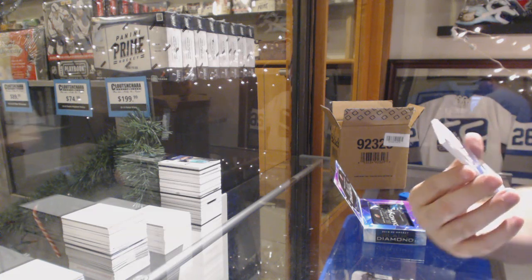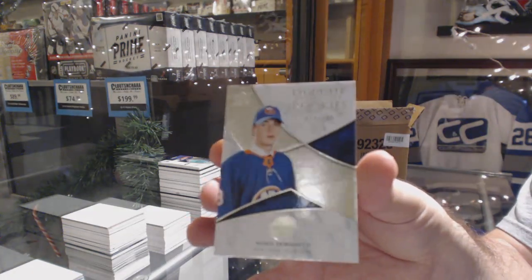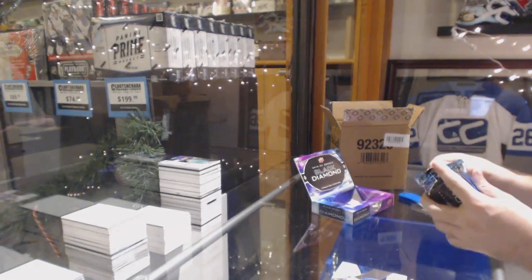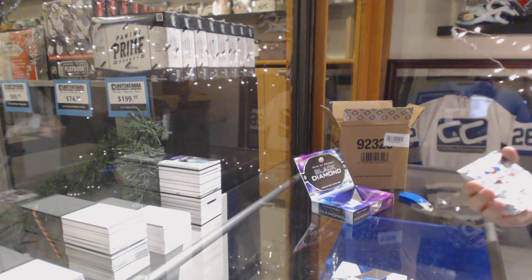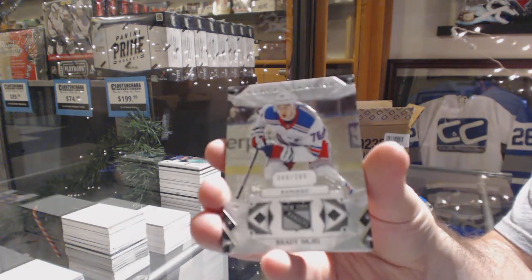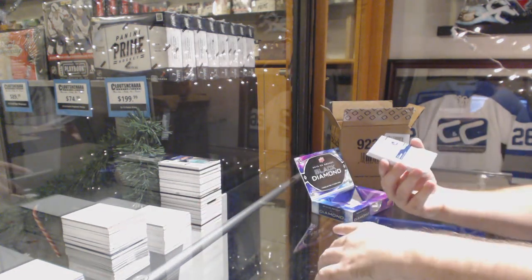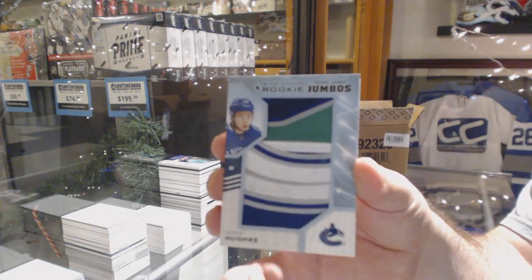For the Islanders, 2.99, Noah Dobson. For the Rangers, 2.49, Brady Skjei — I think this pack only has four cards. Better be a damn good card. We've got a Team Logo Jumbos, Quinn Hughes.